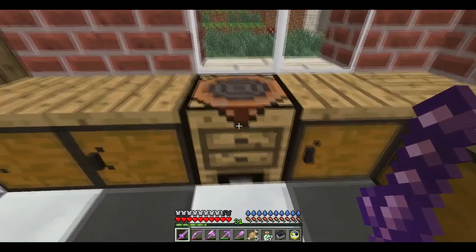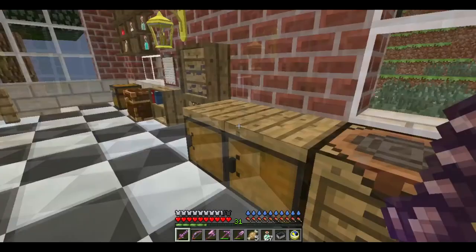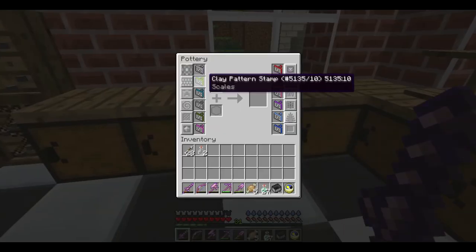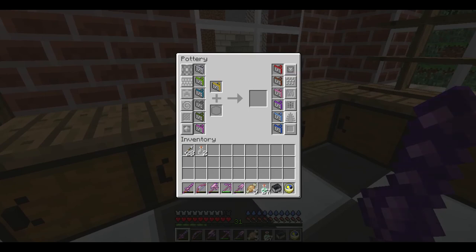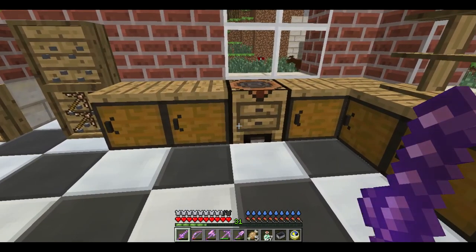This is the pottery bench and this is where they craft the stamps. The stamps are used — for instance, if I took a stamp and pressed it against here, it would turn it into that pattern. So that's where the stamps are made. I don't think stamps have durability, so that's a plus.